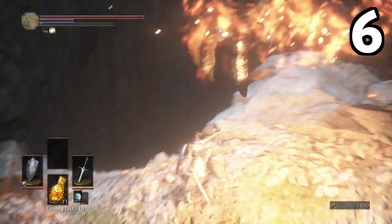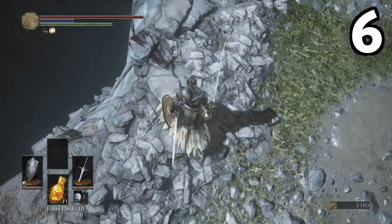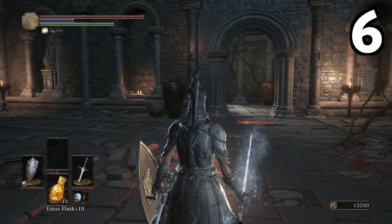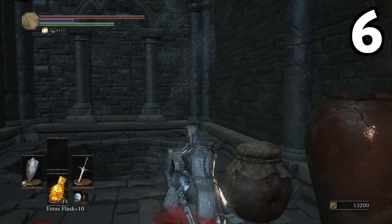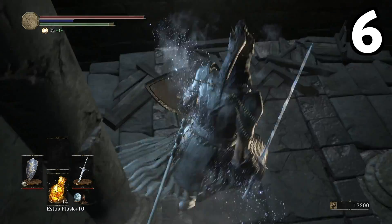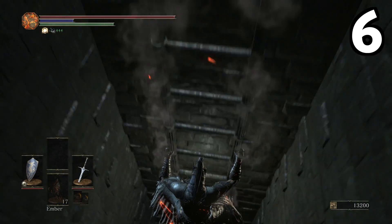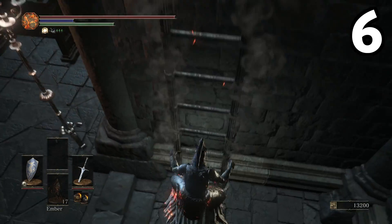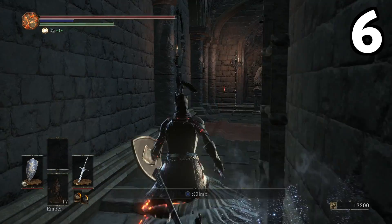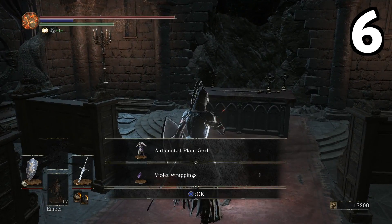You'd think that was far too easy a fight to kill off a dragon — and you'd be right. He isn't dead. Head to the bonfire, go down the elevator, roll onto that midway platform, hack here to reveal an illusory wall, and climb down the ladder.